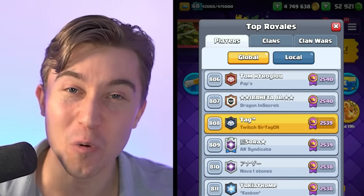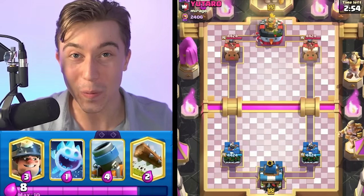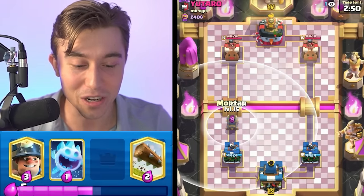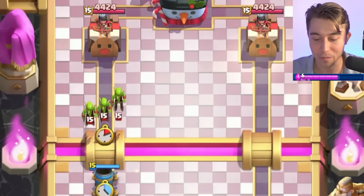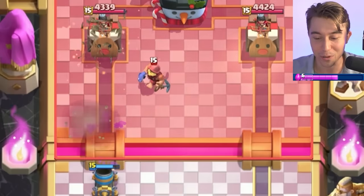After hammering that Hog Rider deck, we're at 808 in the world. This guy's got a Battle Ram banner, so he's probably going to be running a low skill strategy. We're going to go for a mortar and bait out some elixir — he's going to go Goblin Gang, so it's probably going to be Goblin Giant. Yeah, definitely going to be a Goblin Giant player.